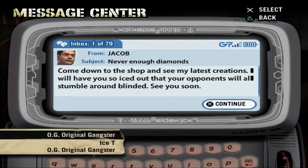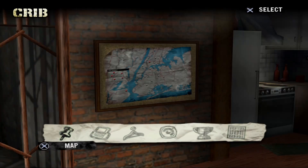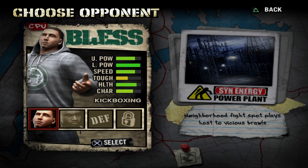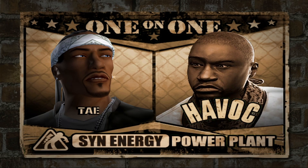Alright, Jacob got new jewelry. We'll probably switch up, get jewelry and stuff like that before we do the tag team. Right now let's continue on with the 1v1s at the power plant - we got Bless and Havoc. Let's do Havoc. I know Havoc's a pretty decent character in this game so this might be a tough fight, but let's see how we do. Hopefully we can finish this video with no losses.